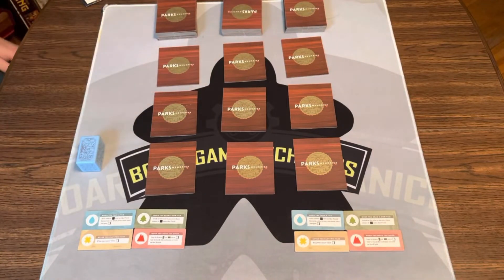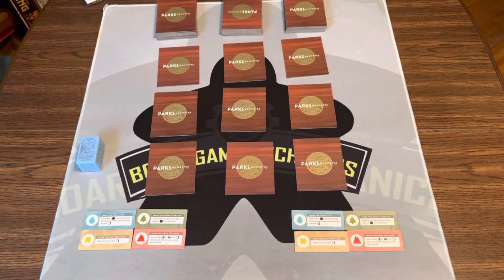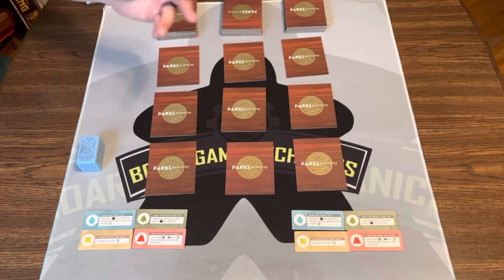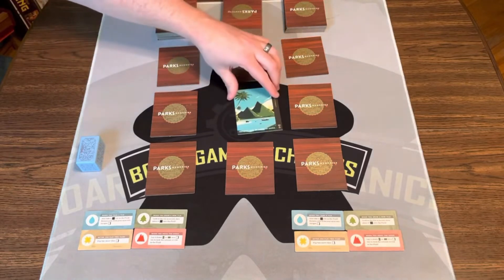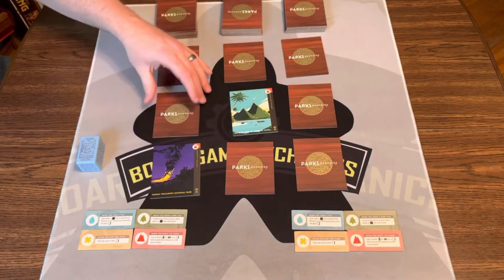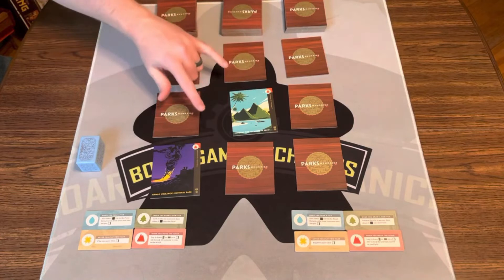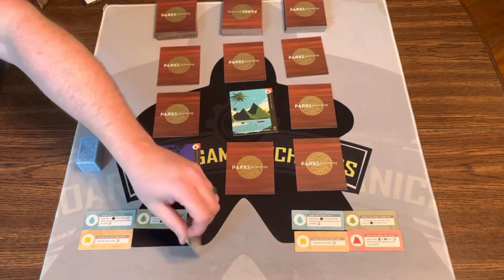Think of Memory Match mixed with some cool special abilities. On your turn, you're going to flip two tiles from the grid. When you flip tiles, if you can match the symbols — which I did here — I can activate my special ability.